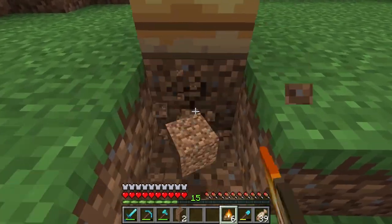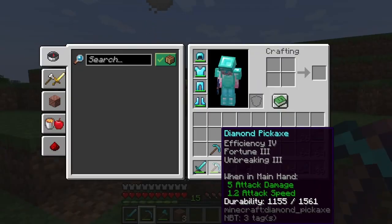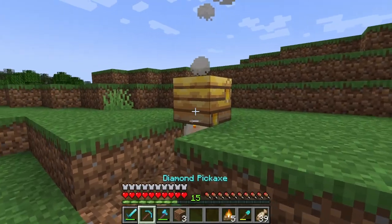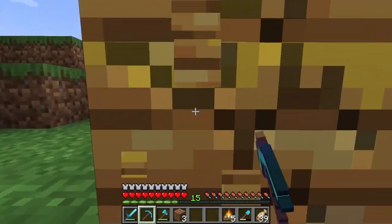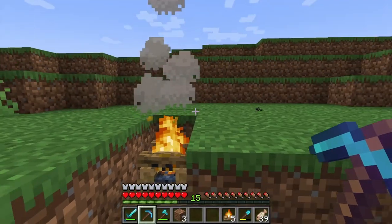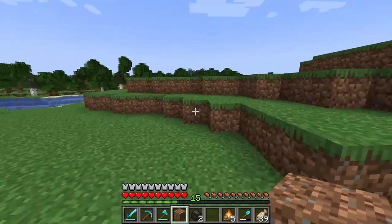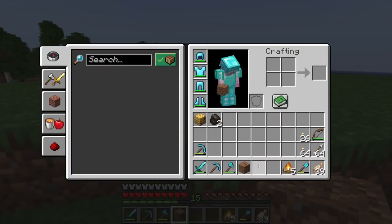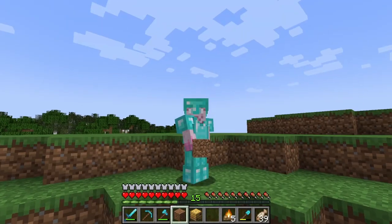I've never messed with bees, never messed with these more fanciful elements. So we're smoking out the beehive. And we've got the beehive - we have a bee nest. I don't even think there's any bees left in that, and I should have used silk touch to pick that up. But there we go - we have one beehive in our inventory, and that is the first job for today.